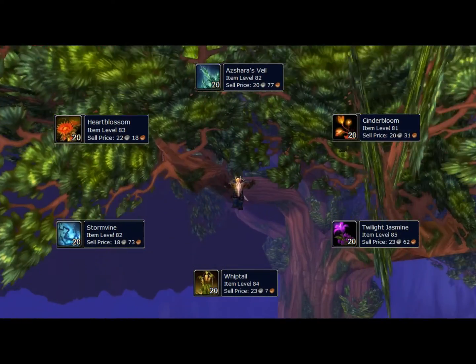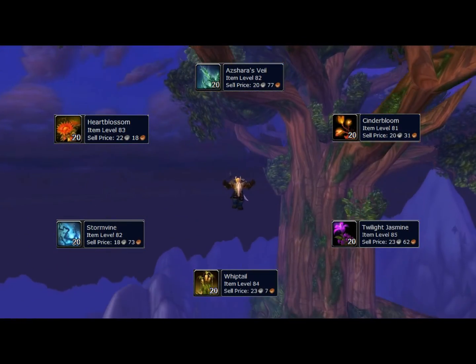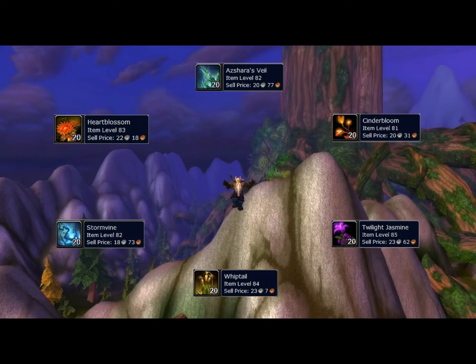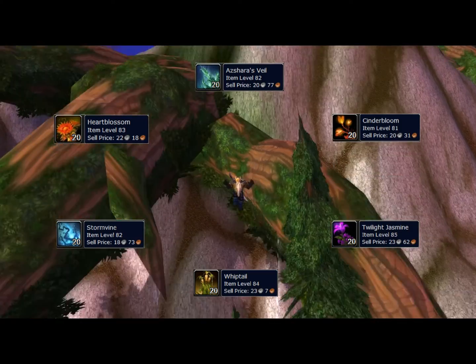First, we should talk about each herb: Azshara's Veil, Twilight Jasmine, Heartblossom, Cinderbloom, Whiptail, Stormvine, and Volatile Life — where they are found and what they are for.